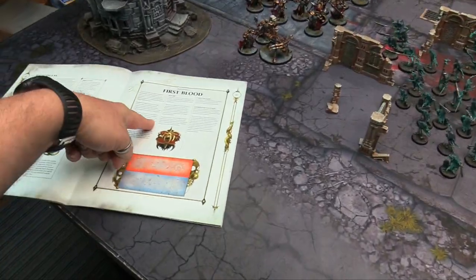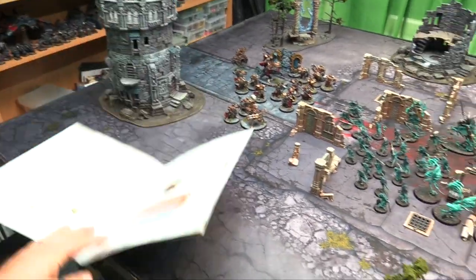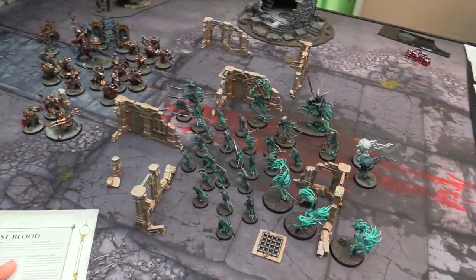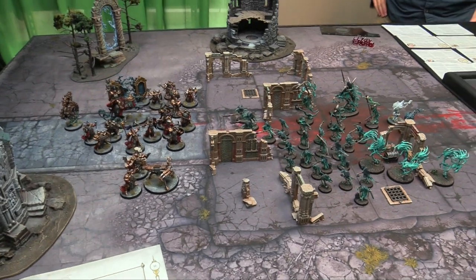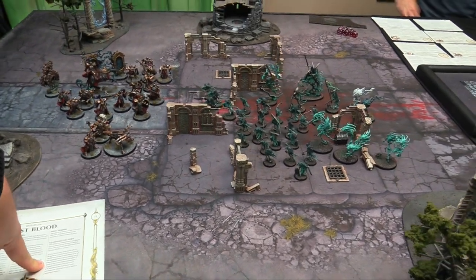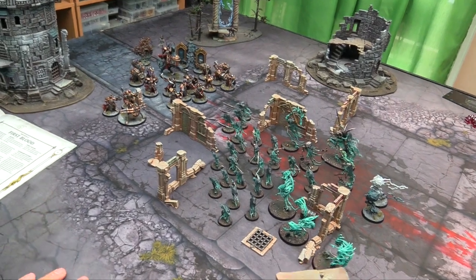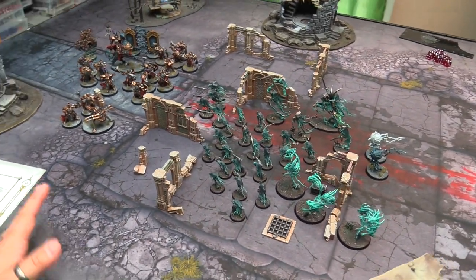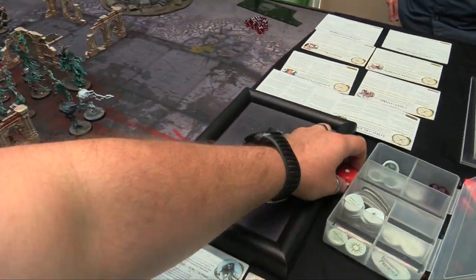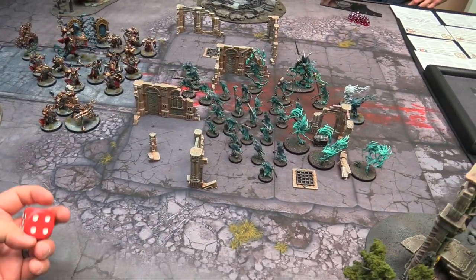Here's our table set up for First Blood — the core mission battle plan in the basic core rules. It's a five turn game. At the end you mark down how many wounds you killed. If one player beats the opponent's score by at least 50% or more, that's a glorious victory; otherwise it's a minor victory. First Blood: the first to kill an enemy model gets an extra command point. You're going to start with 2 command points because you purchased two with your army. Chris will be playing the Stormcast and I will be playing the Nighthaunts. We'll dice off to deploy.